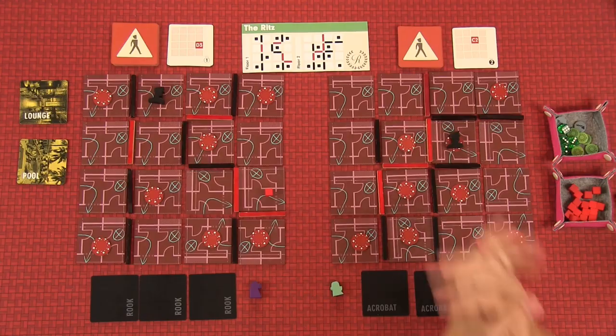Welcome back. Burble Bros 2 — The Ritz Casino. We are going to be entering the Ritz Casino in an effort to locate a safe, full of hopefully lots of cash and prizes. Then try to escape as quickly and safely as possible without ever earning six heat — and that will make sense as we go along. So take a look at the table — here's the setup.